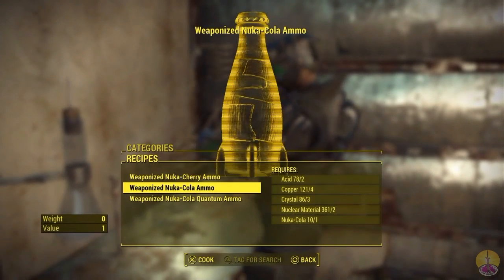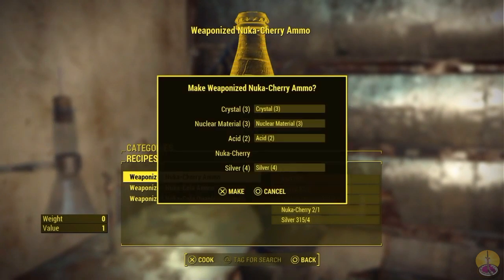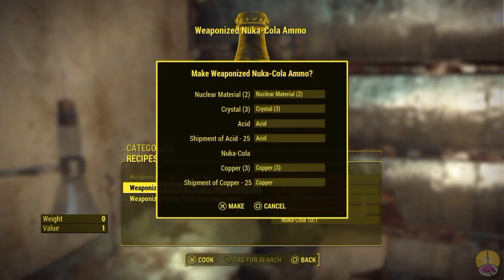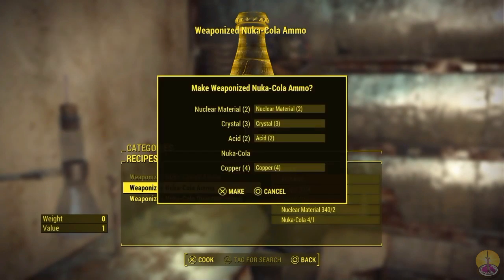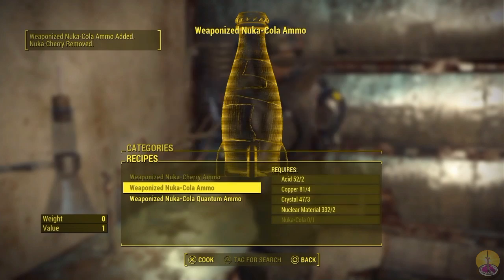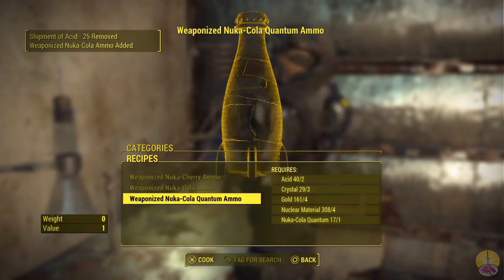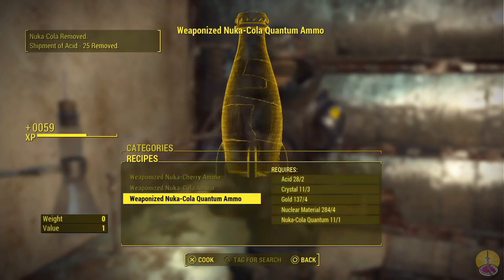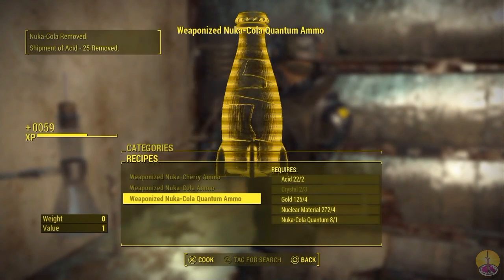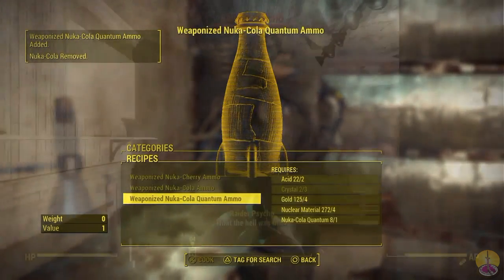I also mentioned how to get this ammo. You know that acid I mentioned? You're going to need a lot of it. Just for one shot, it takes two acid. You know, that stuff you never collect? Not to mention this stuff still takes other valuables — for instance, the Quantum ammo takes gold to make. Gold! How much gold do you have? Not a whole lot, I bet. Because I'm over level 100, I collect this stuff over time.